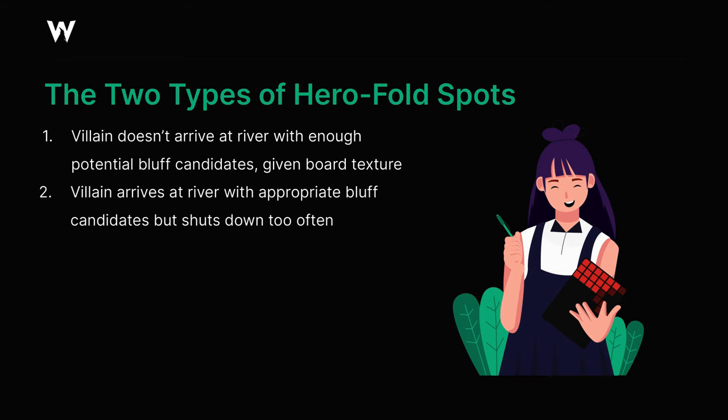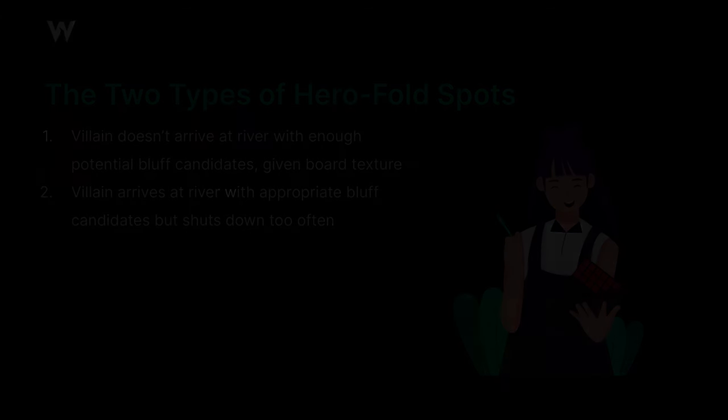The second category is where villain does have a good number of identifiable bluffing candidates, but simply decides not to bluff with them on the river — either because they just can't bring themselves to pull the trigger, or because they don't expect us to fold often enough. This can sometimes occur on unique river runouts where the river card interacts with almost all hands in our own range, or simply because of game dynamics such as if this particular player has been bluffing a lot against us recently.